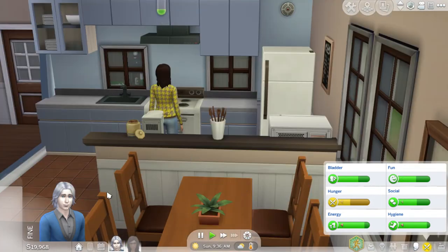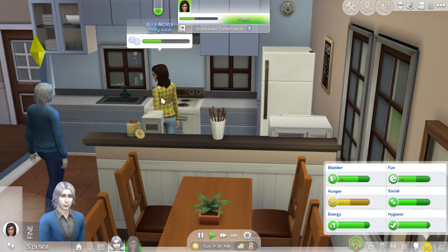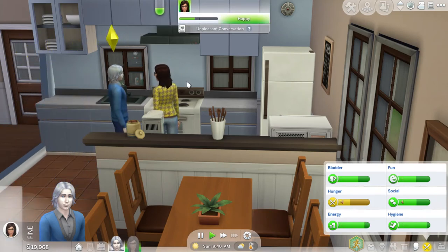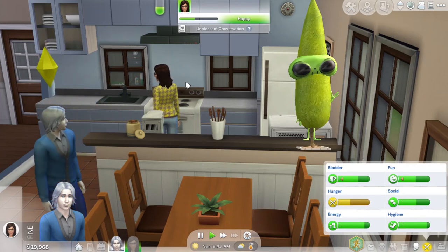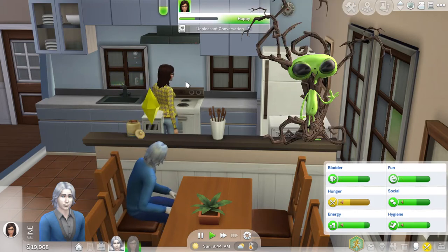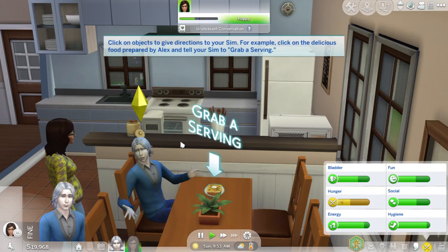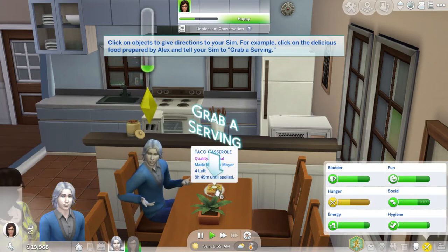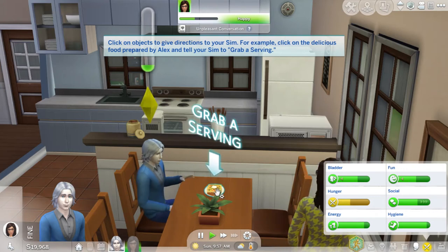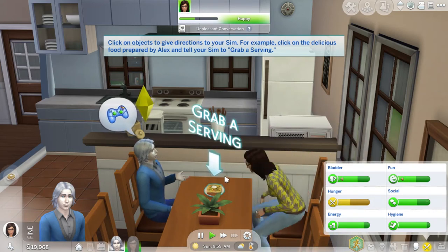Tell joke about Martians. Let's see. There once was a little green Martian who lived in a tree. The tree was also green. Leaves were brown and dying. The Martian's lifespan was connected to the tree, and they both died. So sad. That's a joke, right?